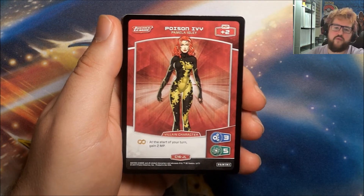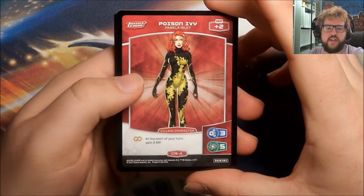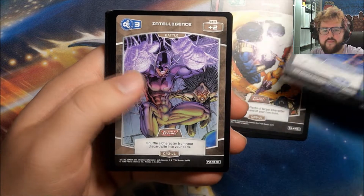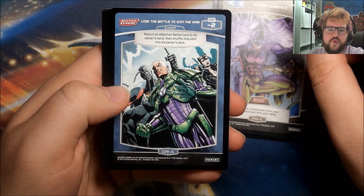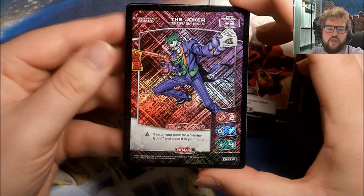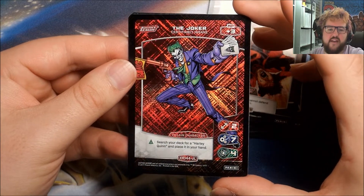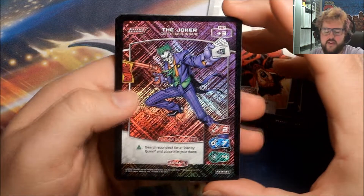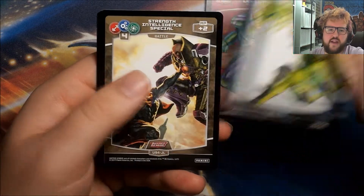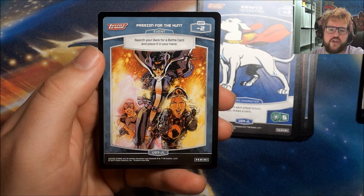I'll zoom in a little bit. The way that rarity works in this game — we can see down here the C means it's a common, then we have the set number and JL for Justice League. So we have a Poison Ivy, a Special, Starfire, Intelligence, Lose the Battle to Win the War, Strength — and we got our Cross Rare in the first pack. This is the Joker, certifiably insane. Look at that, that is a very pretty card. Then we have our Rare which is Lex Luthor, our Uncommons: Point Blank, a Strength Intelligence Special, Crypto the Super Dog, and Passion for the Hunt.